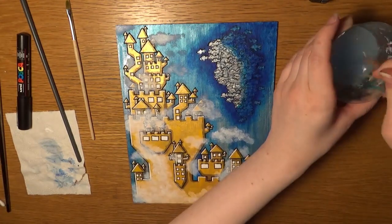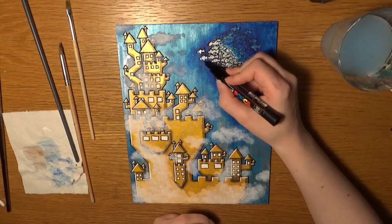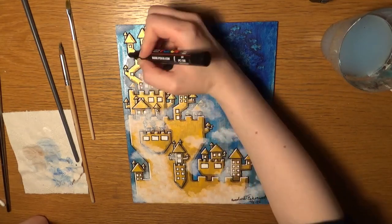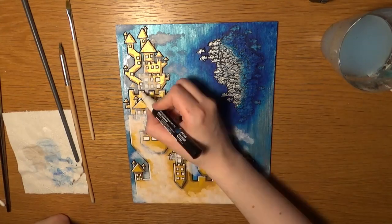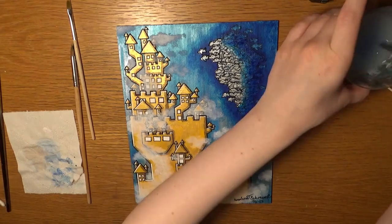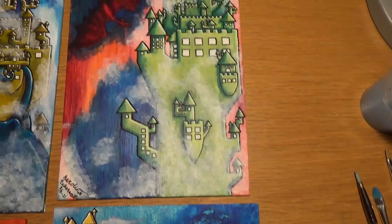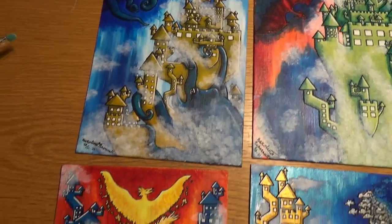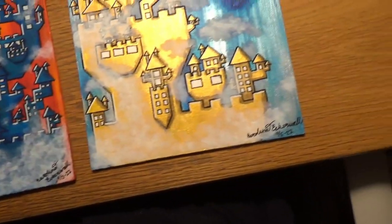I'm fixing up the outlines around some of the more prominent fish and signing my name, before I realize I need to touch up some other stuff — so I do that quickly and then I'm done. Now we get a quick look at the other paintings in the series: the first one, the second one, the third one, and the new one! This is the only one with metallic colors.